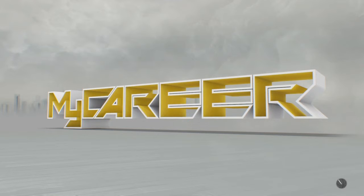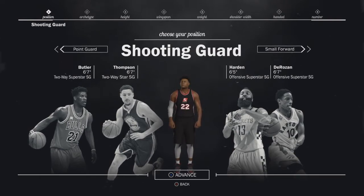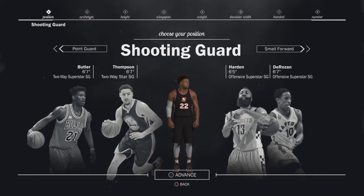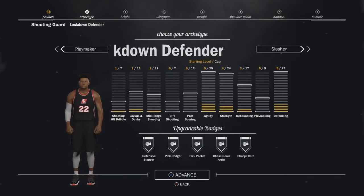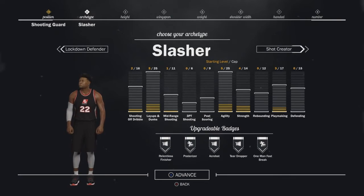Yo, what is up guys, it's your boy the Savage 2K here with another video. This video is a tutorial build on how you guys should be creating your slasher — could be a shooting guard or point guard. I'm just going with shooting guard; it doesn't really matter, same stats, same attributes.